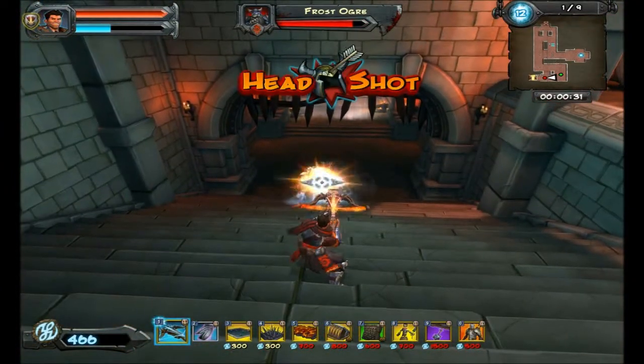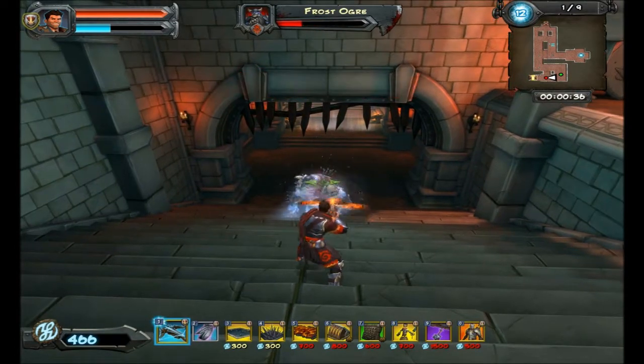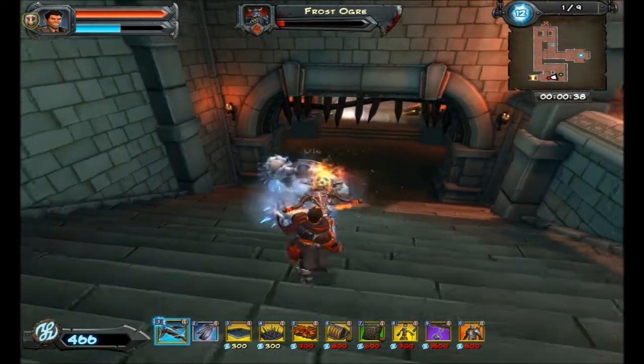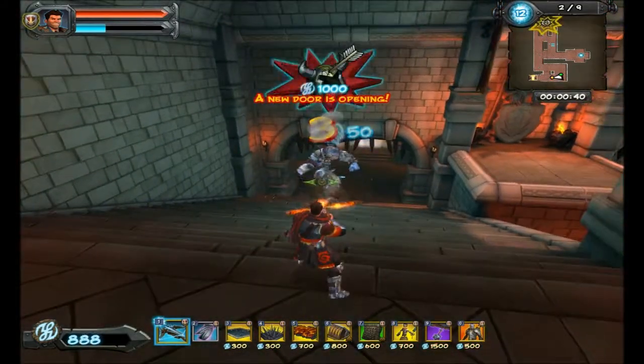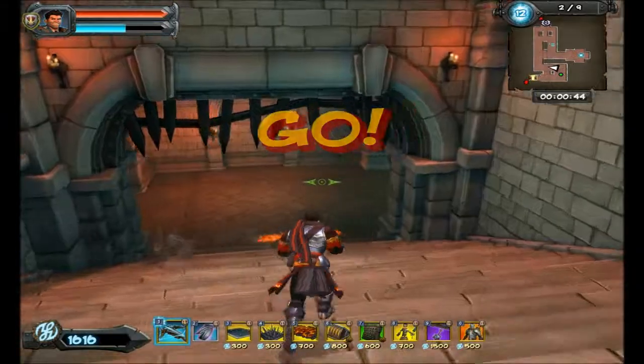Take care of this Frost Ogre — keep him stunned, headshot him, he should die pretty easily. We don't want to waste time; we need to get back to the kill box straight away.